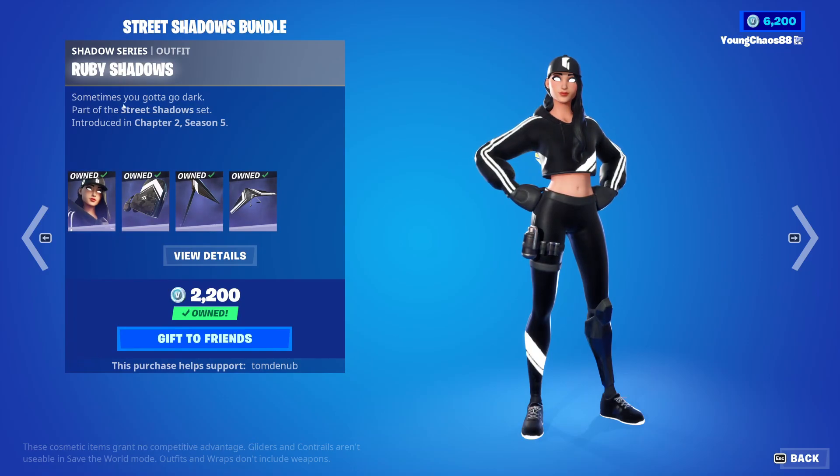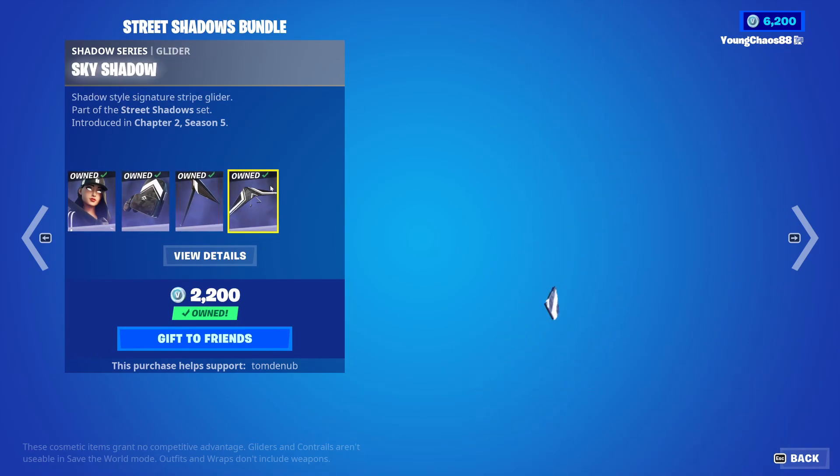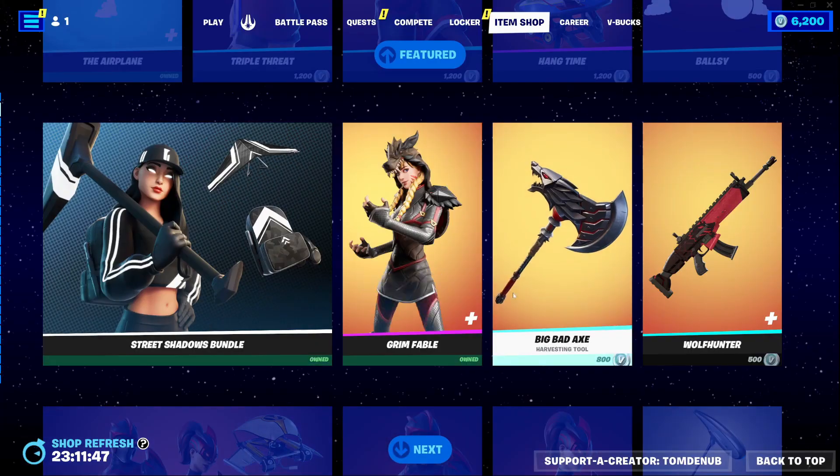We also have the Street Shadows bundle returning. You can buy these things separately. So we have Ruby Shadows, Blackout Bag, Shadow Slicer, and Sky Shadows — 2200 V-Bucks for those.